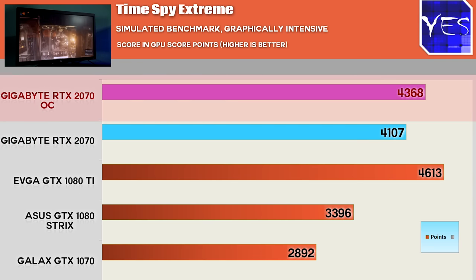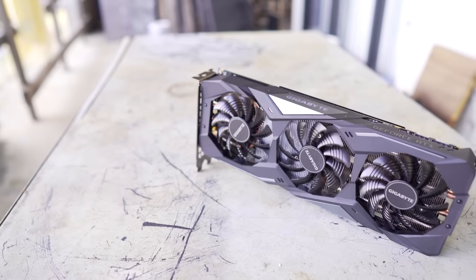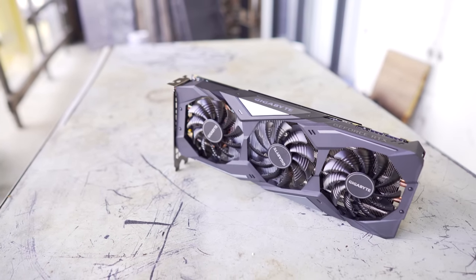The overclocks do give the RTX 2070 a bit more of an advantage. When you overclock the 20 series cards you do gain more performance, but if you overclock the GTX 10 series cards as well then you will gain performance on those cards too. Of course when it comes to overclocking, your mileage may vary. With that aside, let's take a look at some gaming benchmarks and then get on with the conclusion for the RTX 2070.